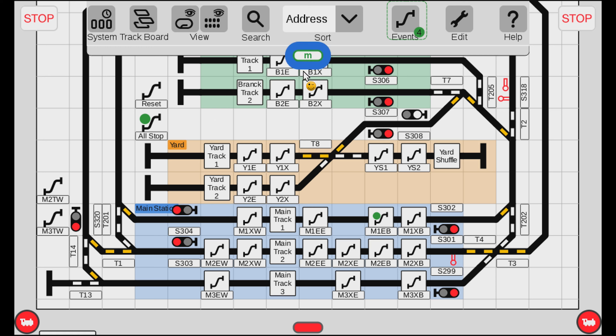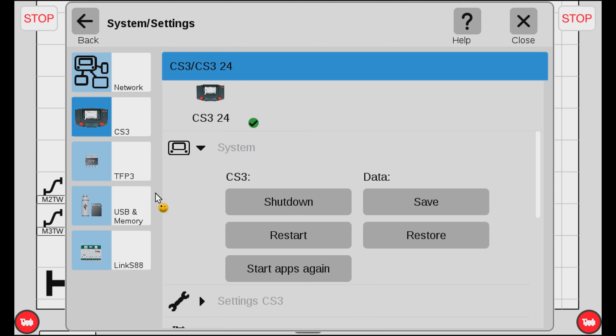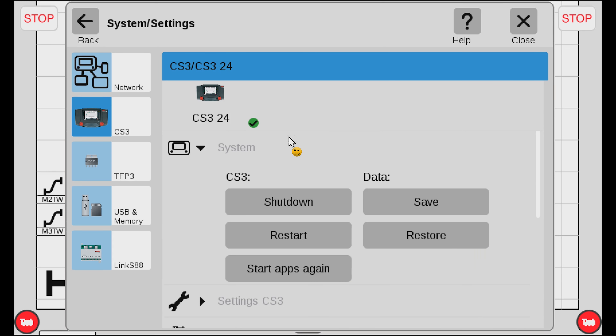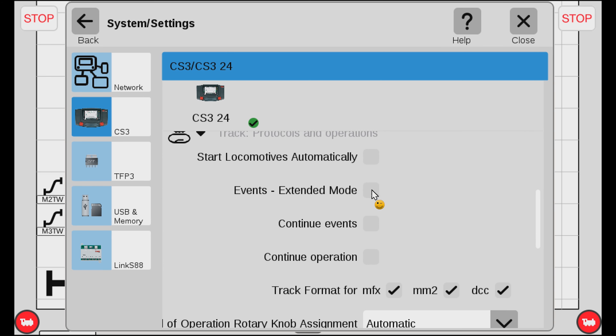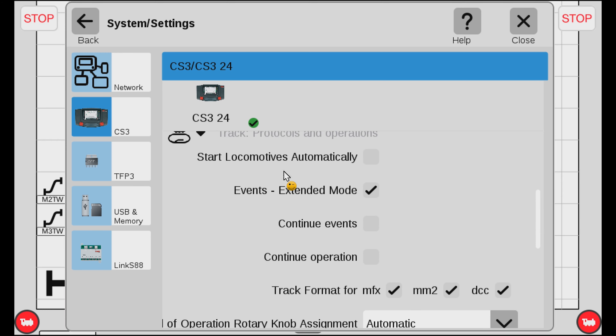To turn on Extended Events, go up to the top bar, pull down on the green M if it's closed, and hit System. Inside the settings, hit System again. Go into System, choose the CS3, then go down. Under Track Protocols and Operations, open that, and there's 'Events Extended Mode'. It warns us it will become more complex - we're happy with that. Now you can see it's turned on. You need to turn this on in order to have events that react to the state of a signal.